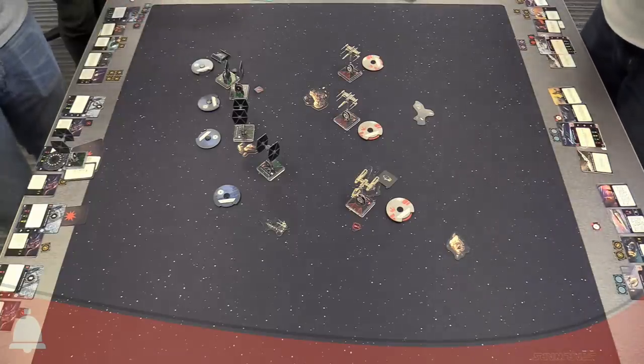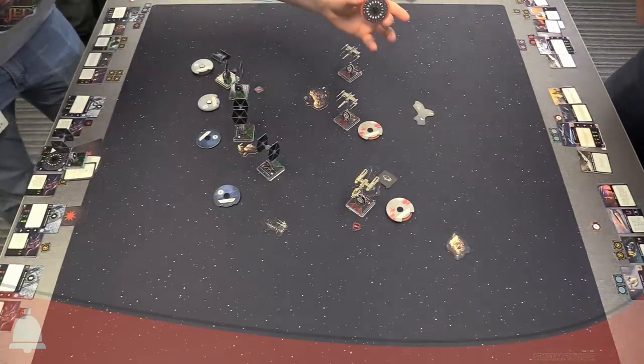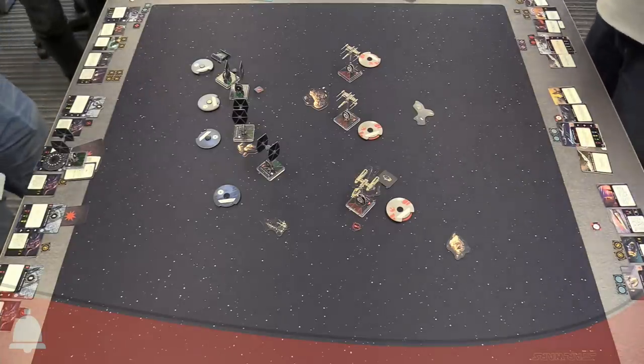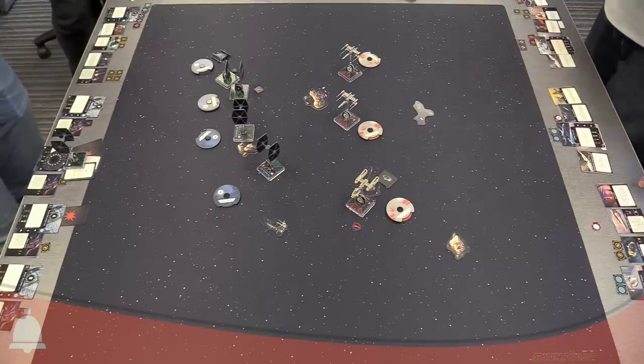I'm actually going to look at Wedge's dial. I'm curious to see what I need to do to block him. I'll spend my force charge and take a peek — he's doing a three Tallon Roll to the right. Good to know. I'm going to clip it — I might as well, do it in style.